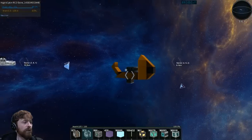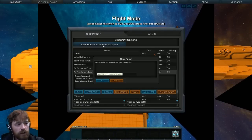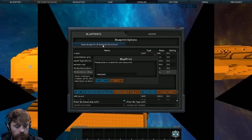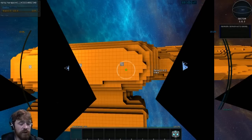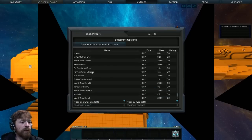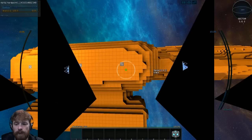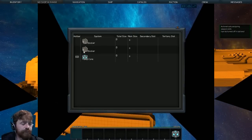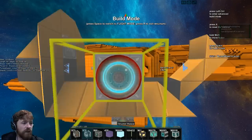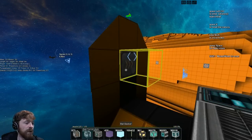Now we've got our three points. I'll quickly catalog this again - this will be 'harby hard point T' because it's got thrusters on it. I've already got one saved. Then in my catalog I'll find that blueprint and spawn two more. They should appear somewhere over there. Oh wait - I put the wrong block here. This needs to be a turret axis.